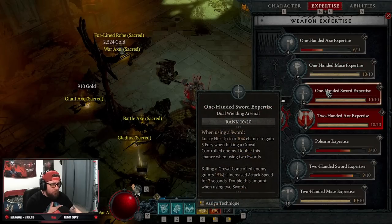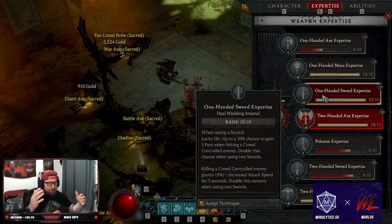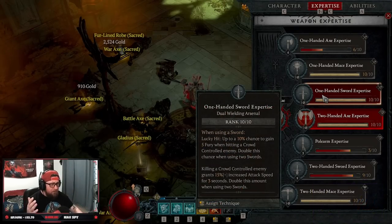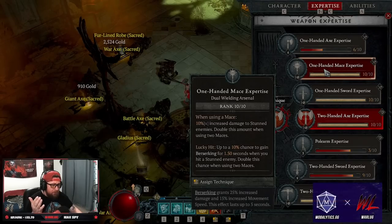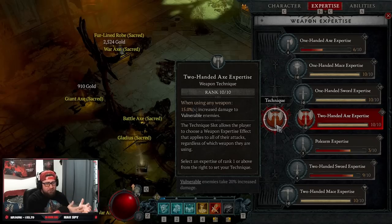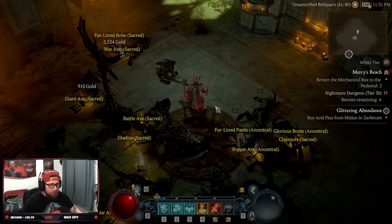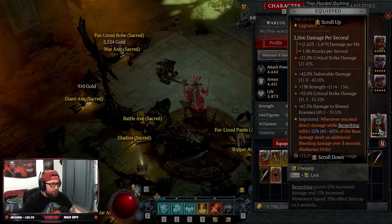A lot of people don't understand the weapon expertise system. Because we're using a one-handed mace and one-handed sword, we get lucky hit chances, extra damage against stunned enemies, Berserking chance, and attack speed from crowd control. With the maces we do more damage against stunned enemies. Because we chose Two-Handed Axe as our mastery, we get extra damage against vulnerable enemies. That's why this setup is so unique — many people would just go sword or polearm for the extra lucky hit.